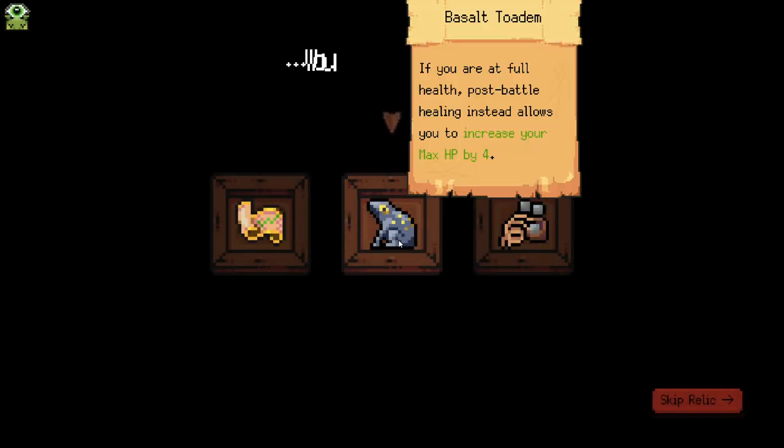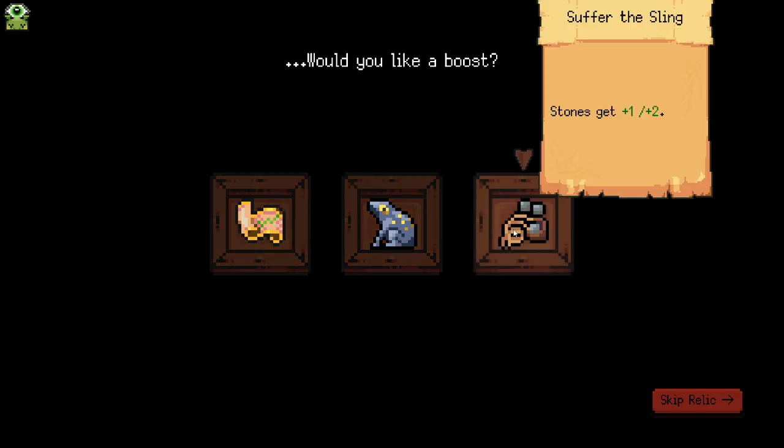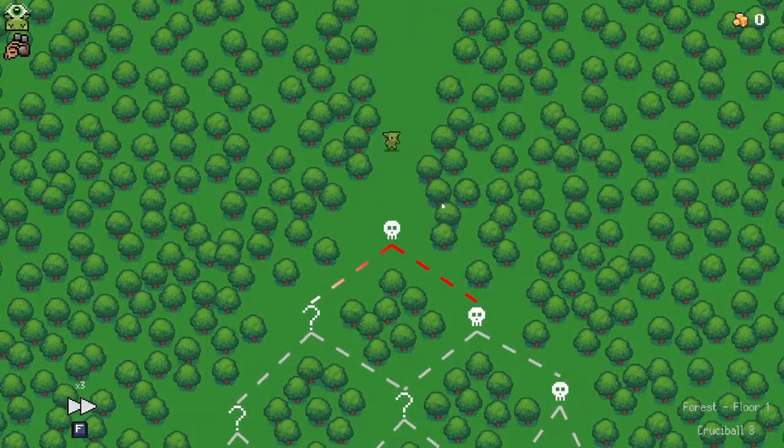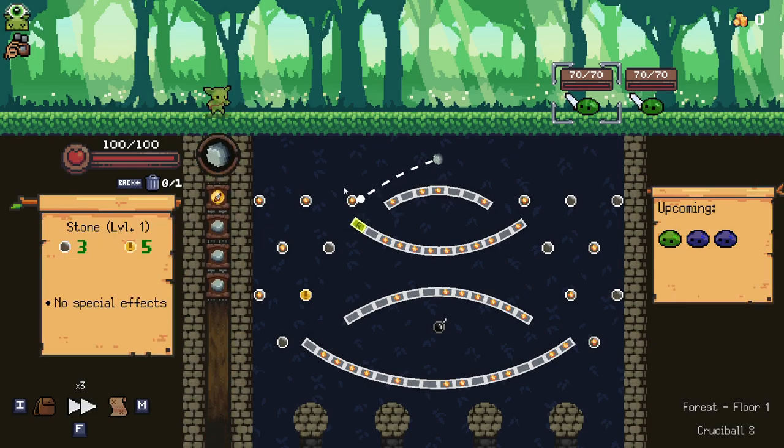I hate this Crucible. If you're at full health post-battle, it allows you to increase your max HP by four — doesn't sound great. Let's just take the stone damage. Not happy, not happy at all. Just getting absolutely shafted over and over again in this game.